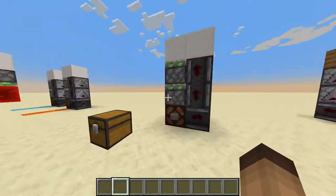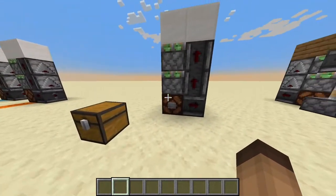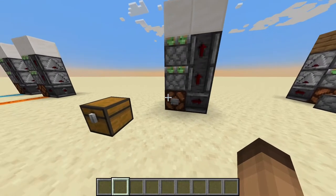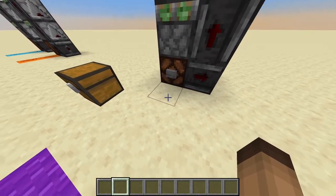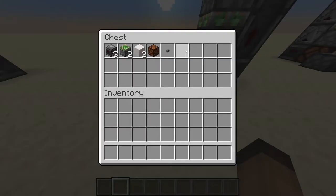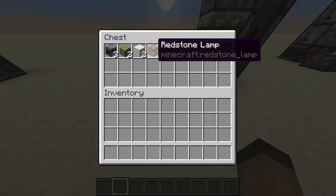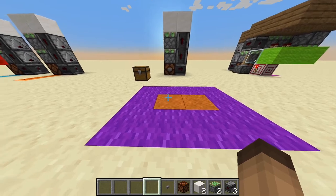What is there to show? Observers, pistons, a lamp, and blocks. I'm gonna show you how to build the double piston extender and then show you some of the use cases and how to properly use it. These are the items required: an observer, a sticky piston, two blocks of your choice, a redstone lamp, and a stone button.